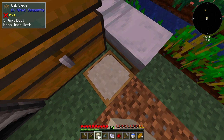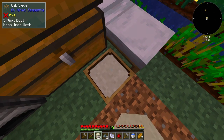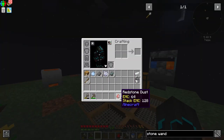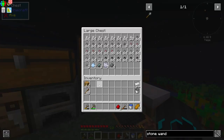There we go, that's the first one. I have my two pieces of redstone. I also got a bunch of Sirtis Quartz dust, which is from Applied Energistics. I really want to get into that at some point, but that is further down the road.